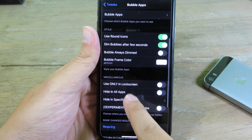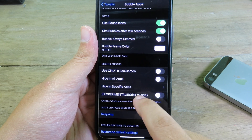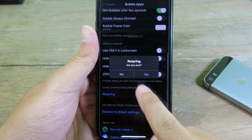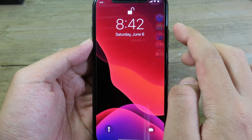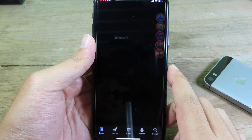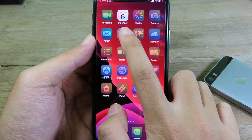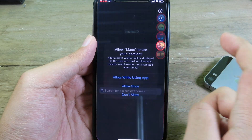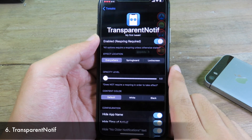You can also set Bubble Apps to show only on the lock screen. I'll disable the other placement options and respring. After respringing, you can find the floating apps on the lock screen too — I can go to App Store and it launches straight away. The apps also appear within other apps, so I can go to Clock and click to open an app straight away.